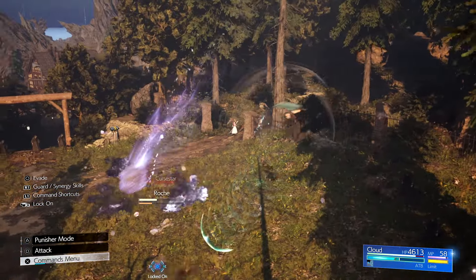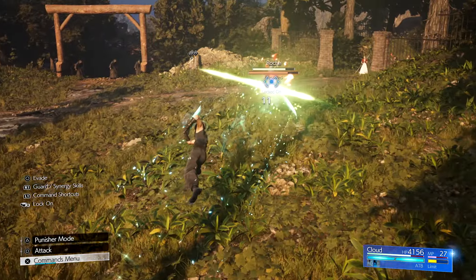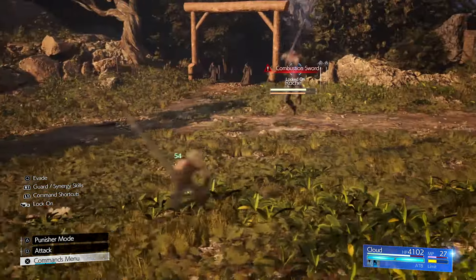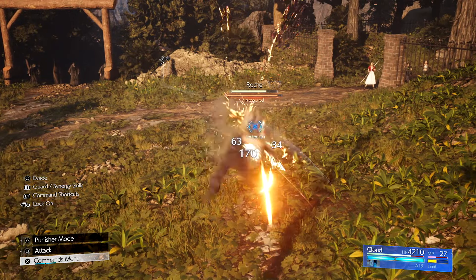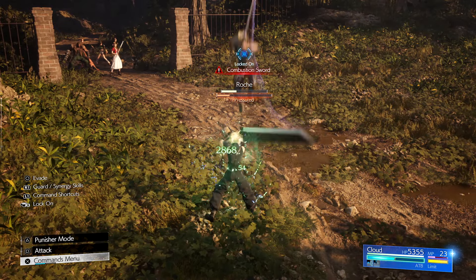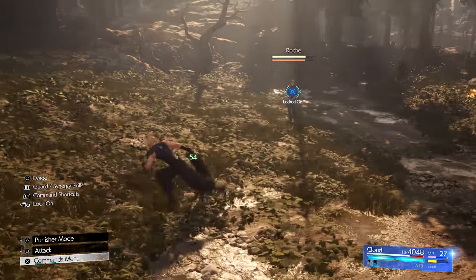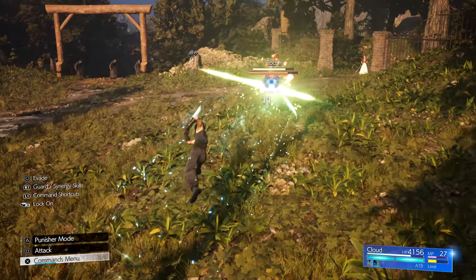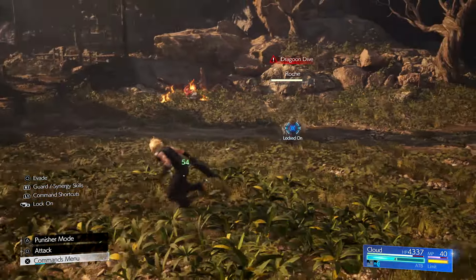He also has Combustion Sword, where he jumps up and slams his sword into the ground for an explosive AoE. You want to see this move pop up because it's a perfect opportunity to pressure him. When you see the name flash, dodge away from him as quickly as you can — move away or to his side enough times to get around behind him. As soon as you're out of range, turn and hit him with a ranged attack from Cloud's sword followed by a lunge attack. This always pressures him and knocks him up. As a rule of thumb, whenever he gets knocked up and you have an ATB charge, cast Stop on him for even more damage.